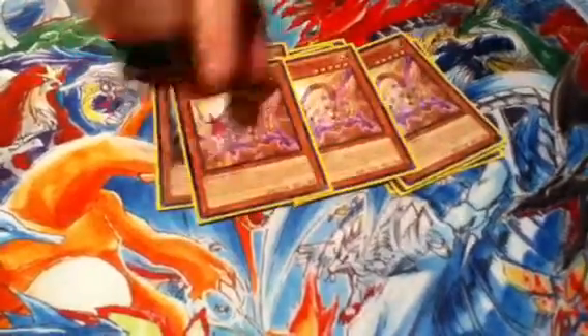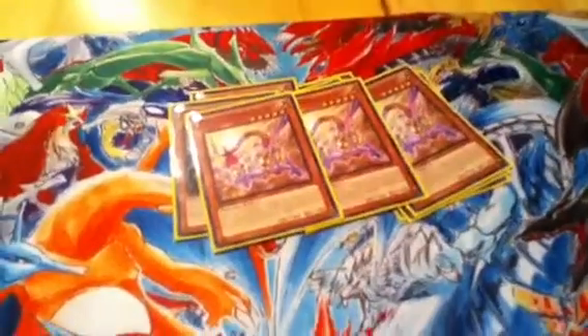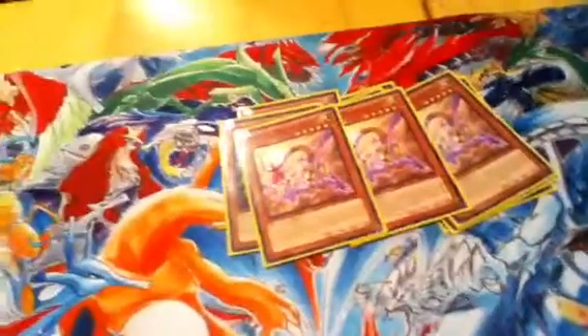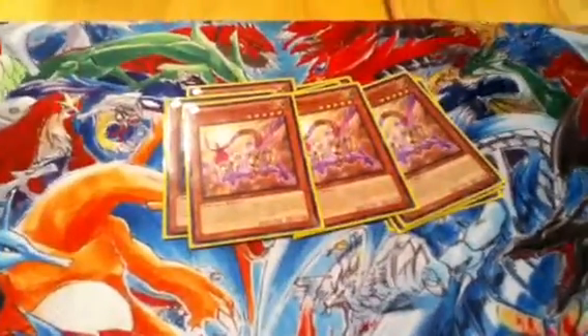Three Assets. Your Assets are your normal summon potential, or you have to do a normal summon. Their attack drops to 1,000 so they're usually there to start your play or for level manipulation — total tribute fodder. And all of those, when they get tributed, they special summon a normal monster.